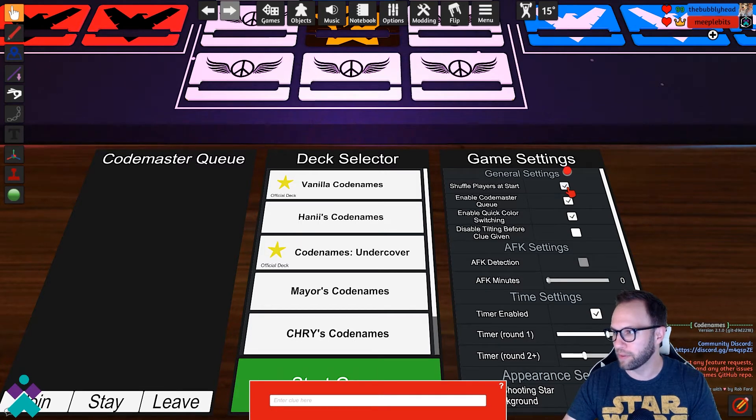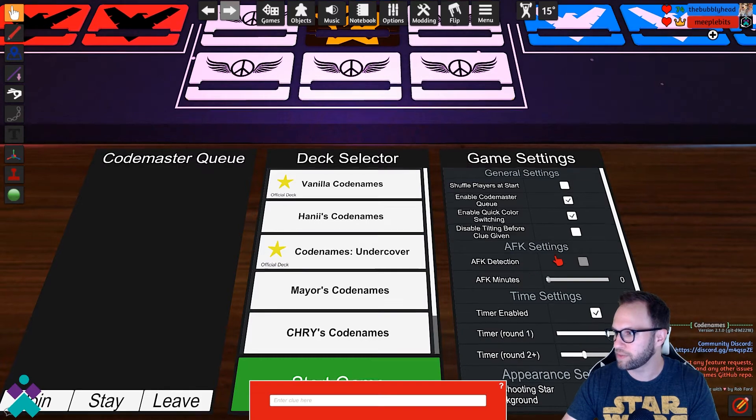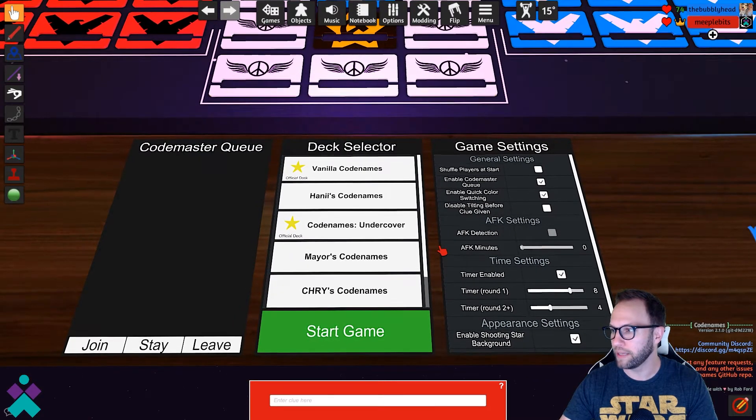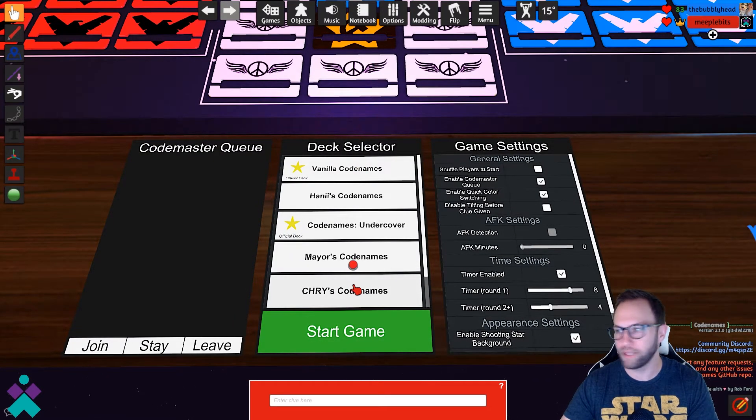Otherwise, you can enable shuffle players at start so that everyone around the table will be randomized. You can enable or disable the Codemaster queue at your preference. And of course, enable a timer — sometimes people will sit on their words quite a while, so be as generous or as stingy as you'd like. Once you're ready to begin, select the deck you want to play with. We'll use vanilla Codenames for this demonstration and then select start game.